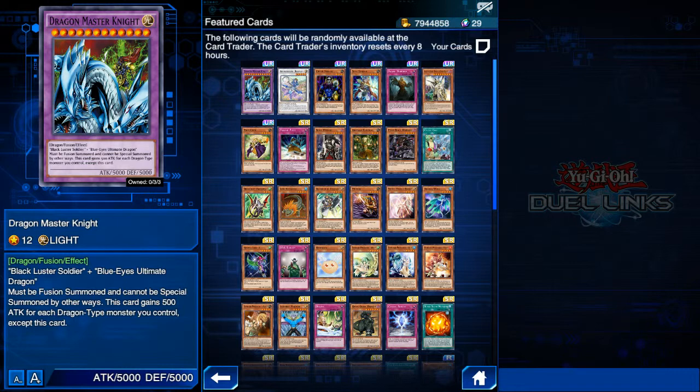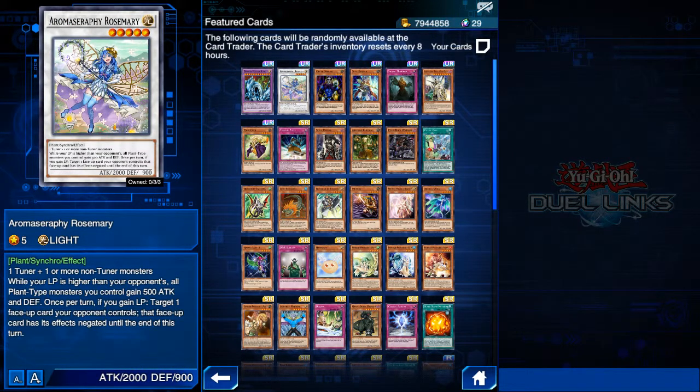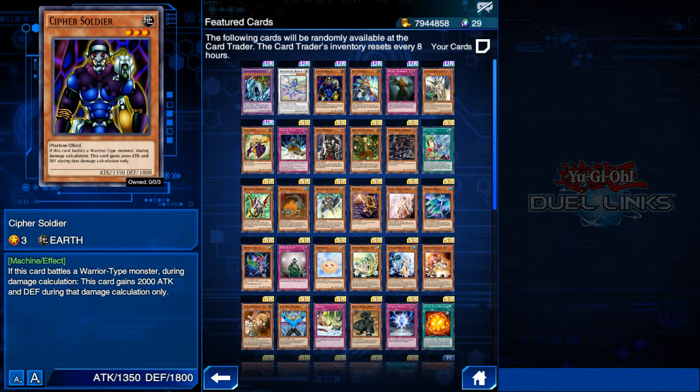Speaking of this archetype — this card is part of the Black Luster Soldier archetype. Card trader loves Black Luster Soldier cards and also Aromage cards, so if you want to build either of those archetypes, check card trader frequently. Next up is Aroma Seraphim Rosemary — this synchro monster is a really nice addition to Aromage decks. If you are playing Aromages with synchro monsters, Aroma Seraphim Rosemary is an excellent inclusion.